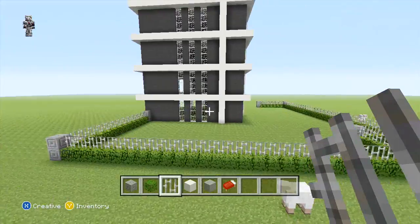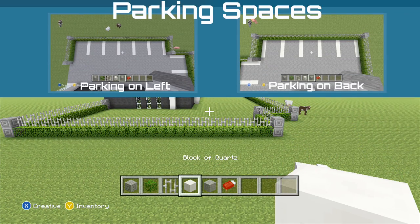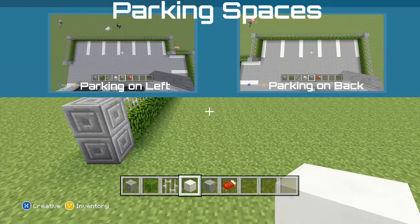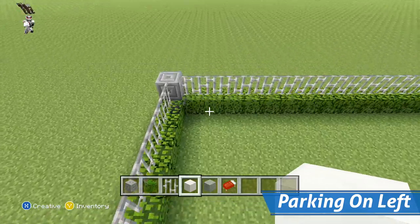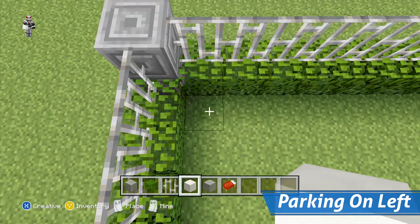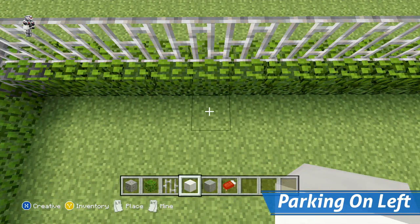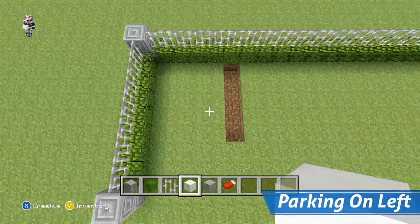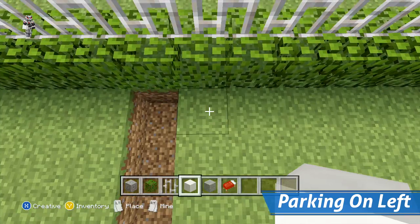Once you have done that, the next thing we're going to be doing is just marking out where all of our parking spaces are going to go. For this we're just going to be using our quartz and placing 5 blocks back every time. Between each line we add we're just going to leave a 4 block space every time. So for the first line we're just going to count 5 blocks out from a corner and then replace the first 5 grass blocks in the floor with your quartz. That's our first parking space marked out so we can just carry on and do the rest.